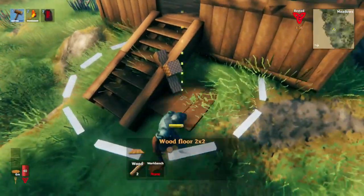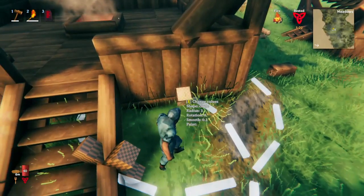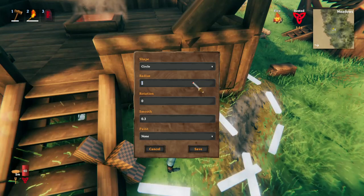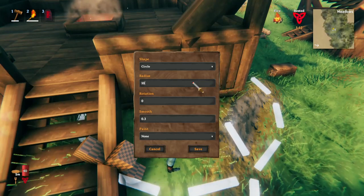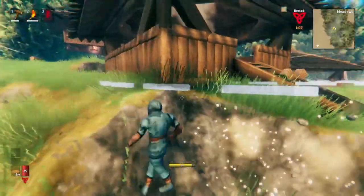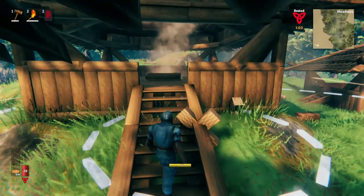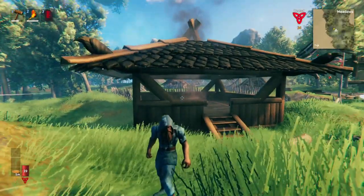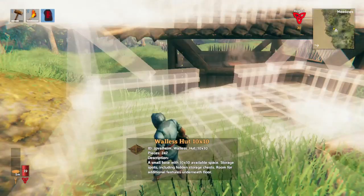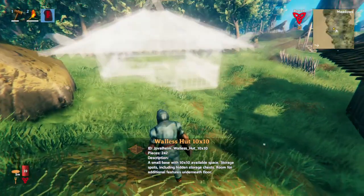You can actually edit the settings of the terrain modification marker. When you place it, you can walk up to it and change its values — for example, make the radius bigger, like 10, so that when you place the building it gets an automatic plateau to maintain its structure. Now we've done everything we need to do in Valheim. We have our blueprint in our default blueprint area, and I've placed it and confirmed it works how I want it.